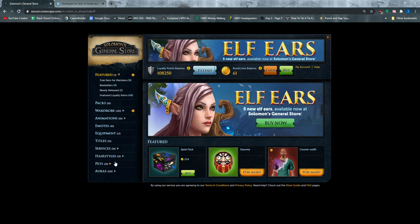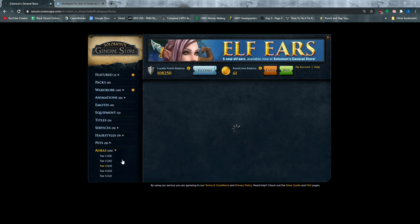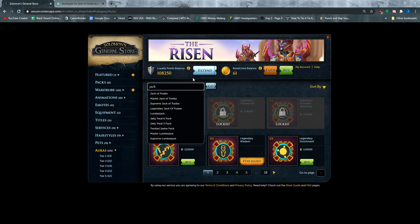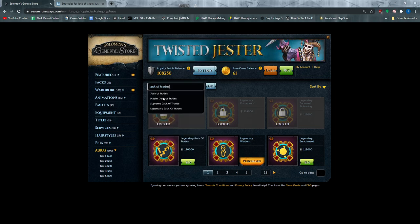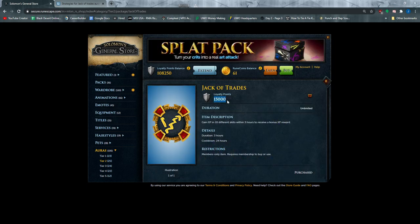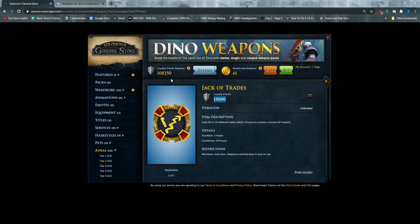In the store go to the left side, click on Auras, and search for Jack of Trades. There are many different tiers but you're going to have to get the first one with no title before it and it's going to cost you 15,000 loyalty points. You accumulate these loyalty points just by being a member over time, so it might be a little while before you can get them, but it's definitely worth getting this as your first aura since it's going to give you a ton of bonus experience.